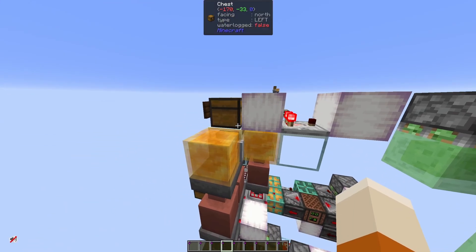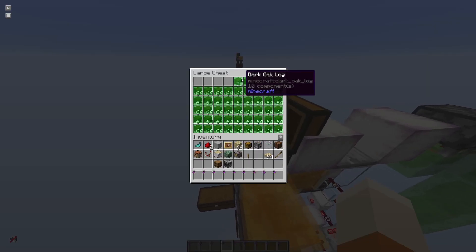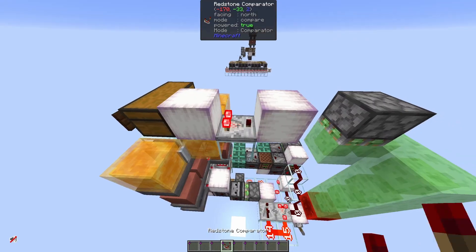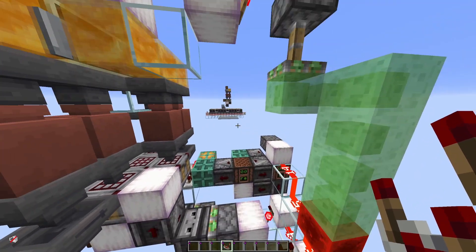The components in here do not run dry. There's also a safety feature: if this chest is empty, we will enable this redstone torch, and we will stop the crafting.